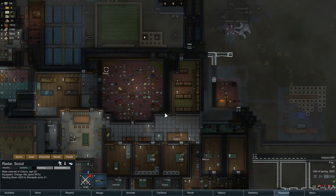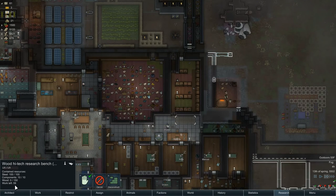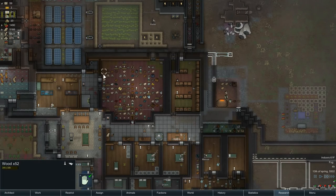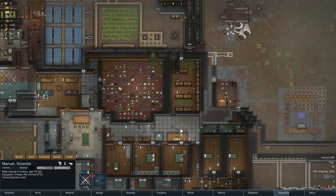I want to make sure that's all it truly is. Radar cannot work on the high-tech research bench — materials needed. Steel: 100 of 100. Components: 10 of 10. Wood: 0 of 150. Work left: 59. What am I not getting here? That is really odd. Nobody else is claiming that. I'm really confused.